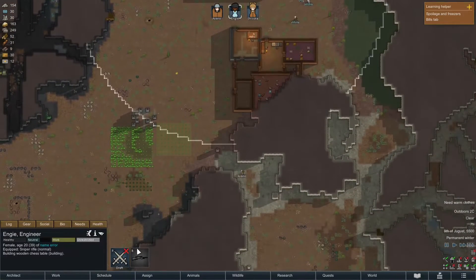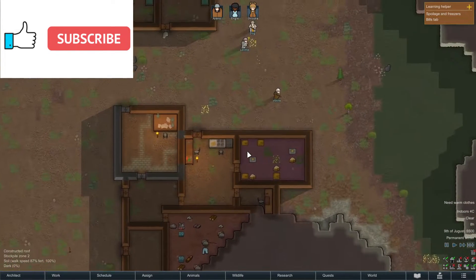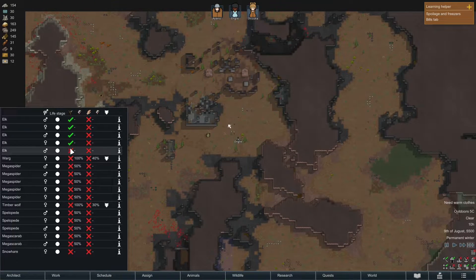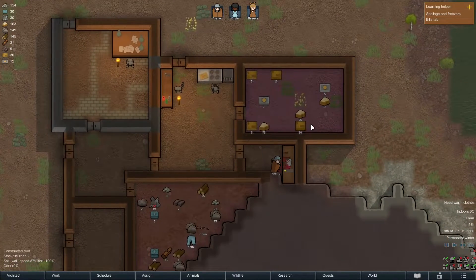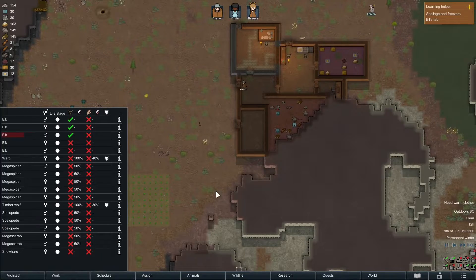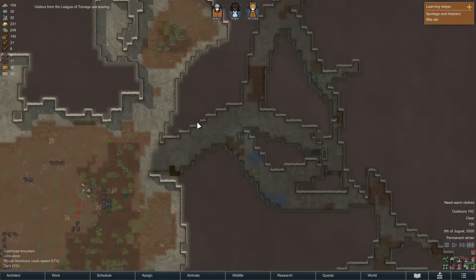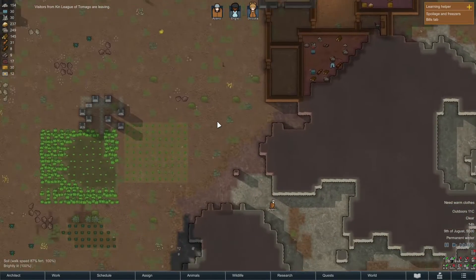This guy's got a sniper rifle, which means that if we need to hunt, they can. Meanwhile, we're gonna set all these elk to be hunted — because I want elk just to get the skin. We're not gonna be able to refrigerate them, so we don't actually want three elks worth of meat. Did we get a bunny? I don't recall setting a bunny to be hunted. We've got a lot of bugs on this map. I didn't realize we had caves here, but that's fine — there's insect jelly. At one point we might want to actually go get the insect jelly, because I think it might boost our mood.